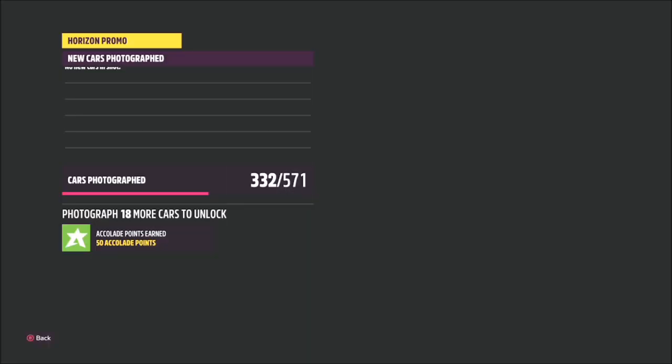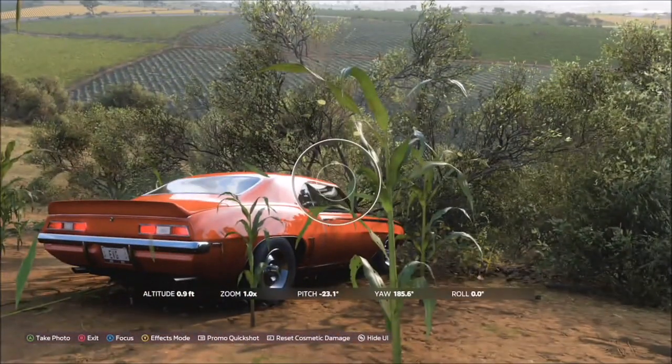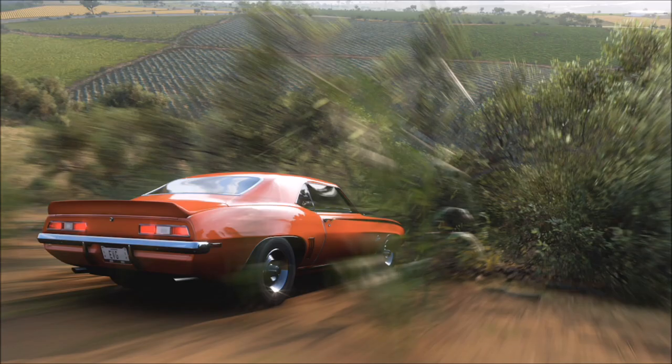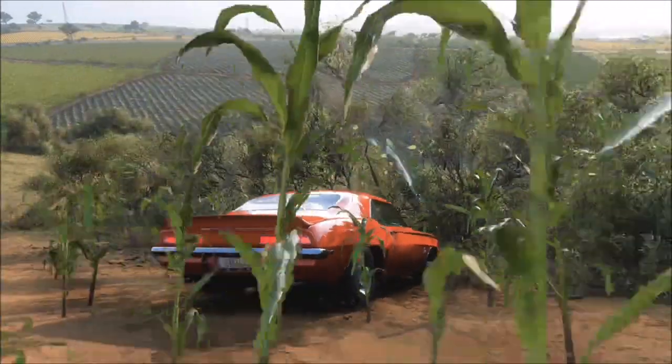Then you want to bring out your camera and two tick boxes will pop up: one saying that you're in the correct car, which is the 69 Camaro, and one saying that you're in the correct location, which is the Tierra Prospera Fields. Once that's completed, that's the challenge complete - it's as simple as that.